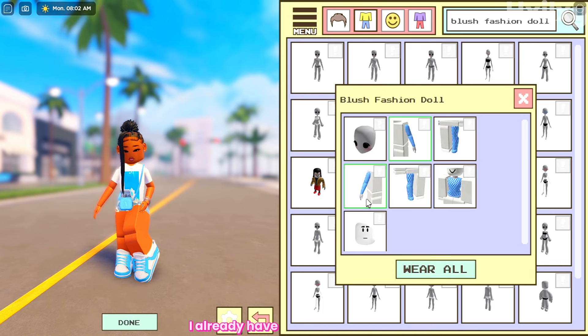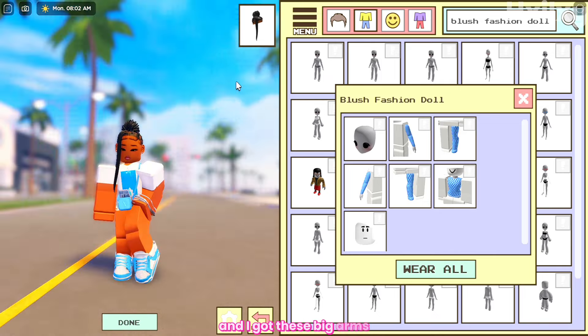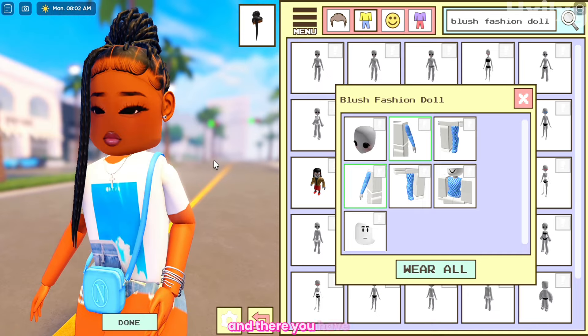As you can see I already have the arms equipped, so once you want the arms that I have, all you have to do is just click on them like that. However, I already had them so when I clicked on them they were unequipped and I got these big arms. So once you want those arms you just have to click on both of them like this and then you'll have the realistic arms — and there you have it.